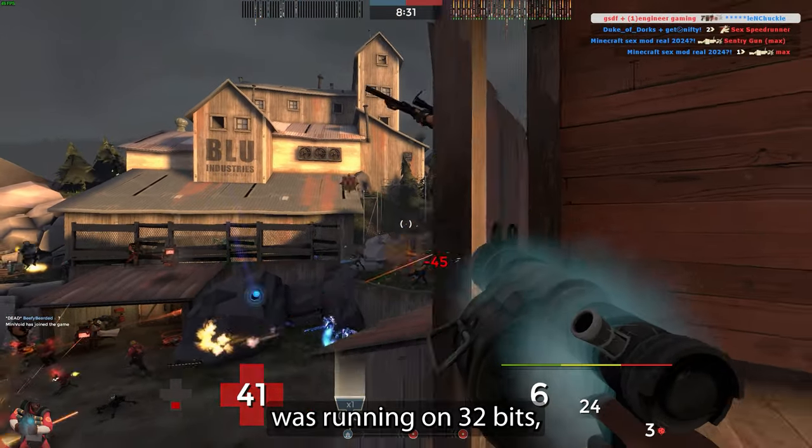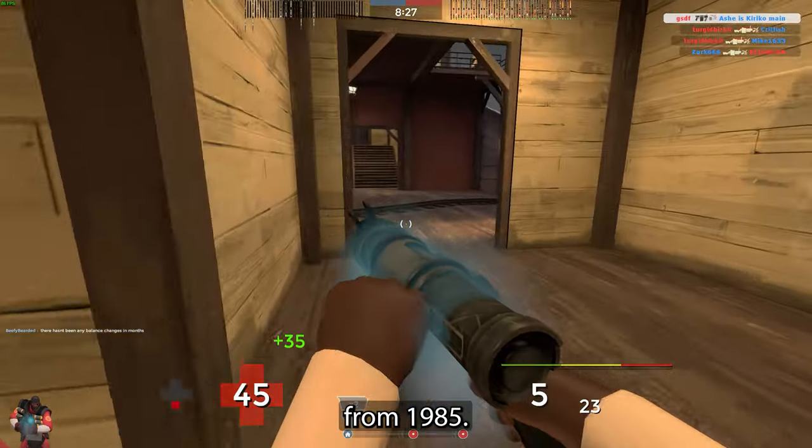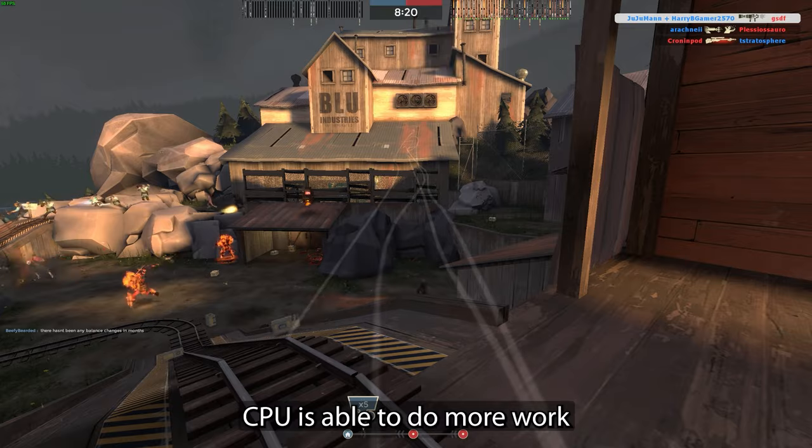This whole time, Team Fortress 2 was running on 32-bit, which is a technology from 1985. 64-bit allows more memory to be used, which in return lets the CPU do more work.